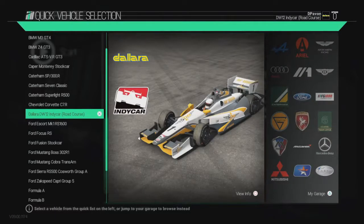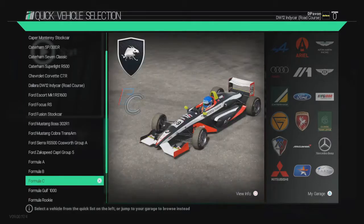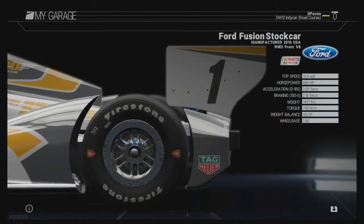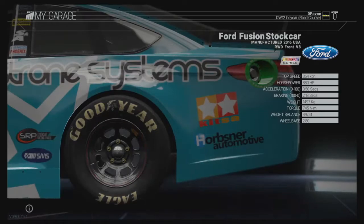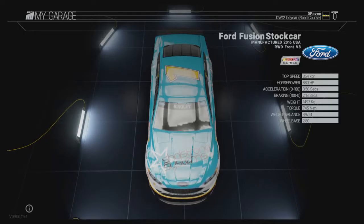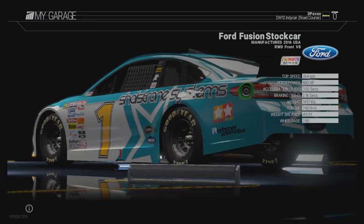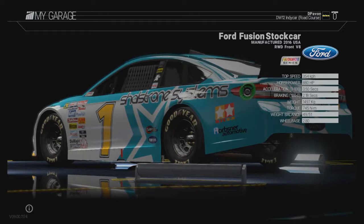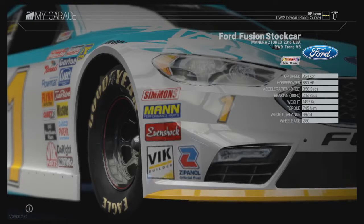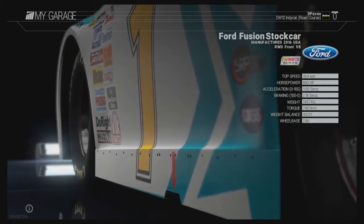And the fourth car is a 2016 Ford Fusion stock car. It's a beast — oh my god, 880 horsepower, 354 km per hour top speed. It's really heavy, almost 1,500 kilos. It's nice.